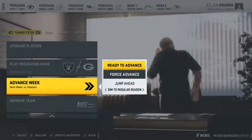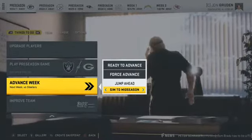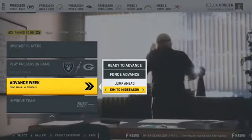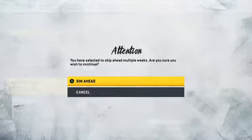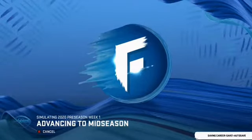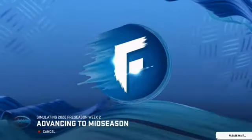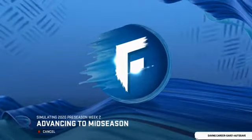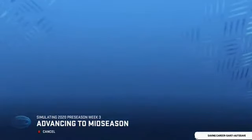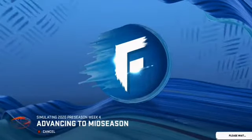Go to Advance Week and submit to Mid Season. Once you get to regular season, when it gets to regular Week 4 you want to cancel — that way you can go to the players and if they have skill points, upgrade them. You can also check if they have the minimum of 500 downs needed to reveal their hidden trait.